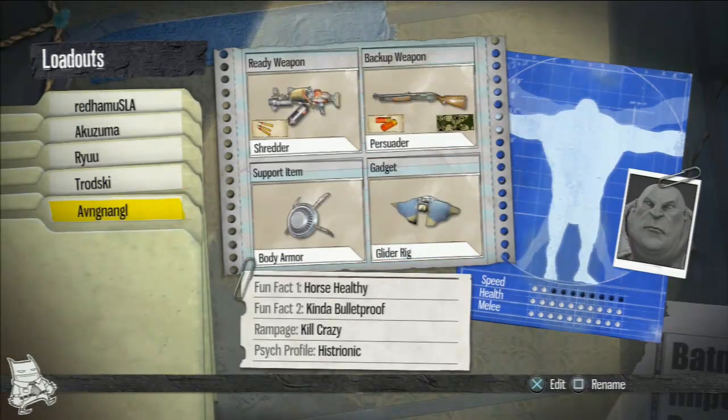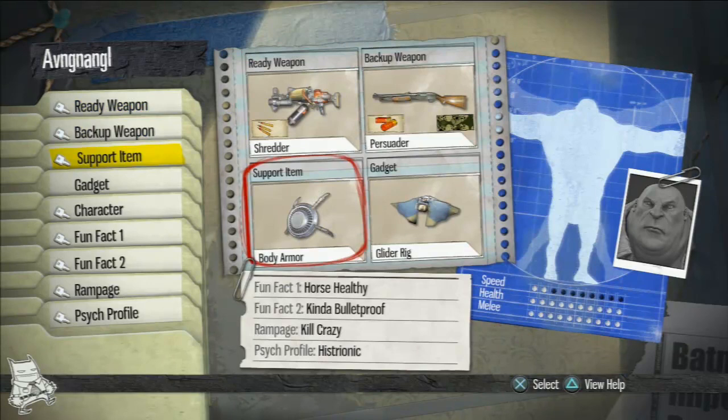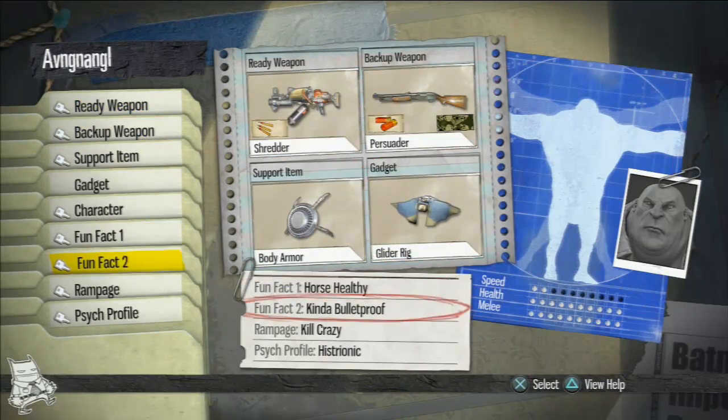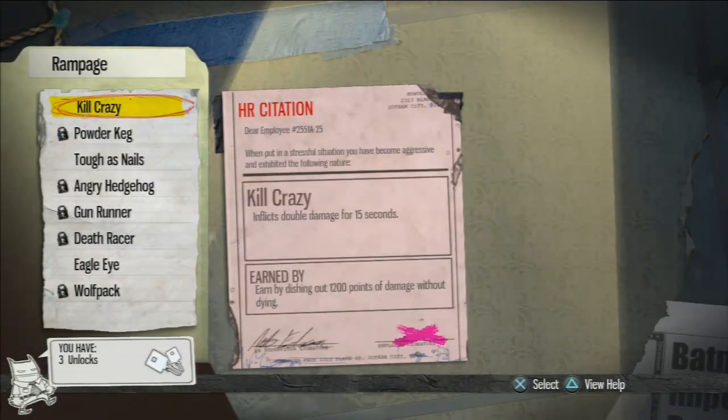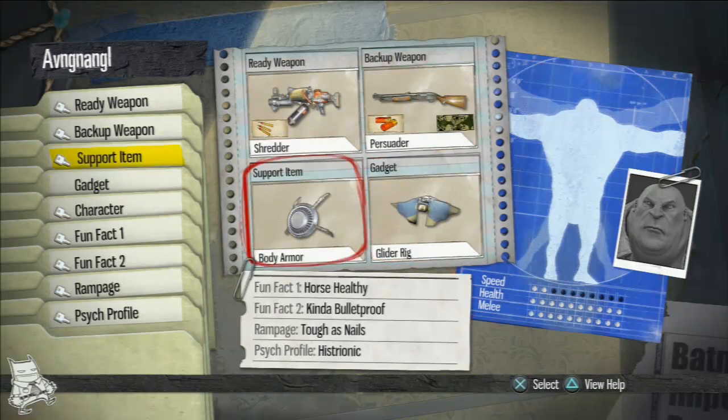Last but not least, this is Angel's tank build class. Angel has a rough time sometimes because of his internet connection, and this might help you guys as well. His internet's not necessarily the best and he often feels like he's lagging or just a couple steps behind people. When you feel that way, try out Angel's class here. He's going with all damage mitigation possible — body armor, Horse Healthy, kind of Bulletproof — all things that give him a better resistance to damage. He may have also swapped in Tough as Nails instead of Kill Crazy, so I'm going to put that on for him. Having time to react is crucial when you have a bad internet connection.